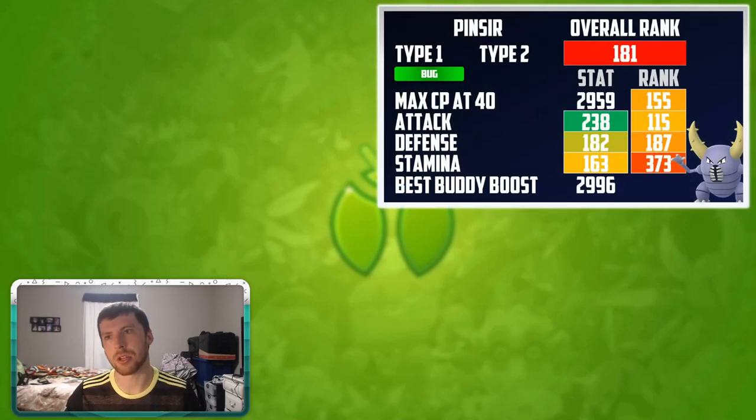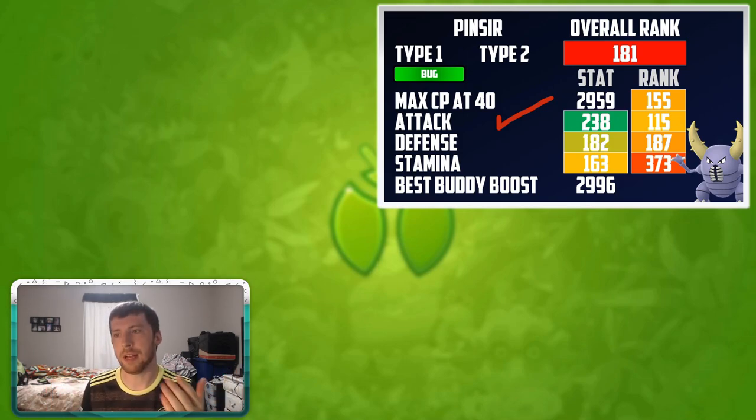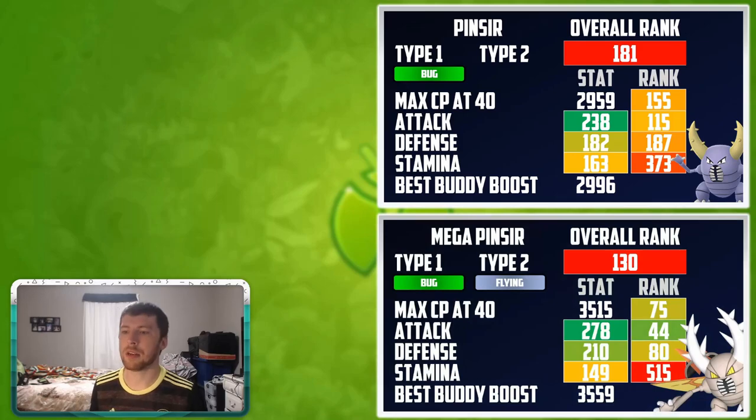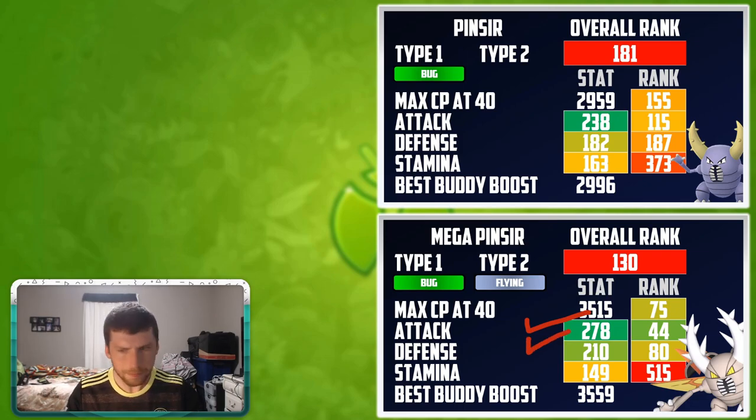Moving on to number 3, we've got Pinsir. Pinsir is not in the number 3 position for what it is now — it's for what it could be in the future with the mega evolution. It does have a high attack stat and you really just don't hear a lot about Pinsir overall. It even got the option to have a raid day put into Pokemon Go, which Niantic ended up canceling — a little unfortunate, because with the mega being announced this is going to have a lot of future value. When we look at the stats, we've got an amazing attack stat at 278, the defense is looking good, and technically the stamina dropped a little bit so it'll be a bit more glassy. But overall it got a major improvement on attack and defense, and it has some raid viability finally.